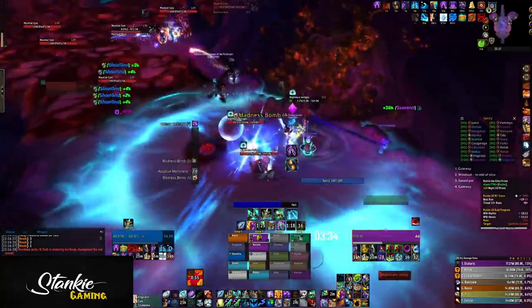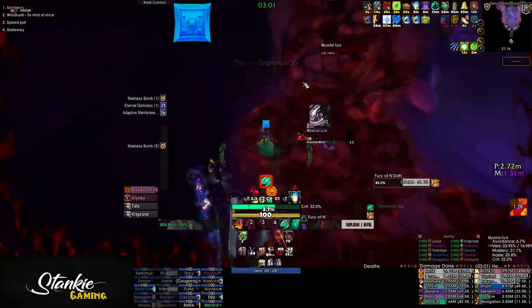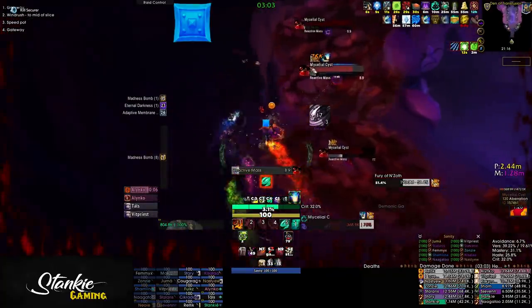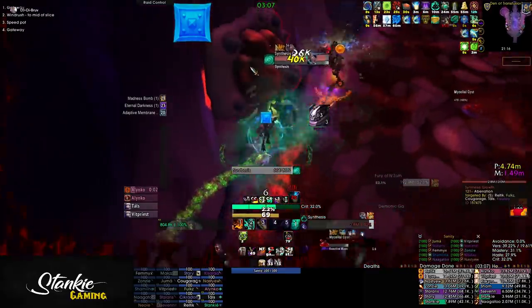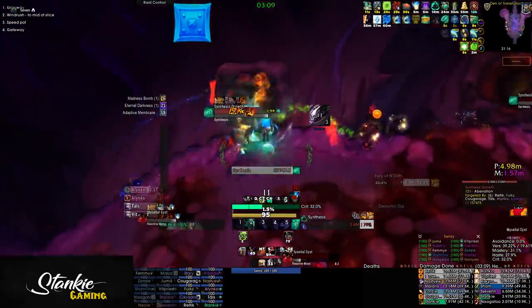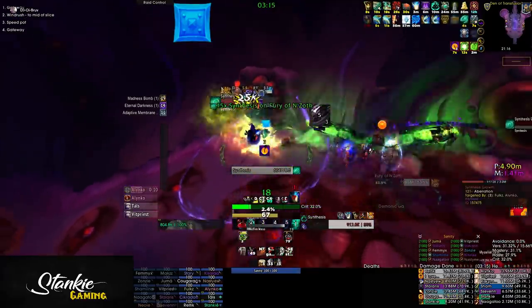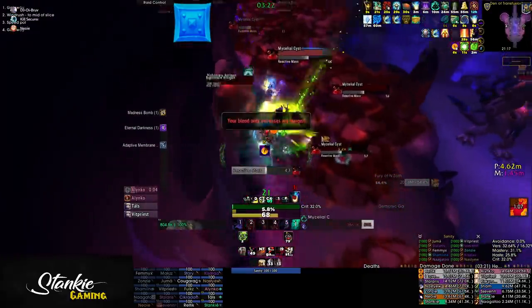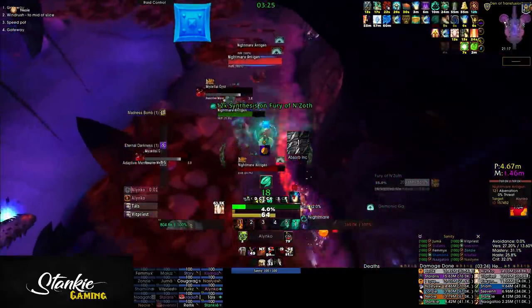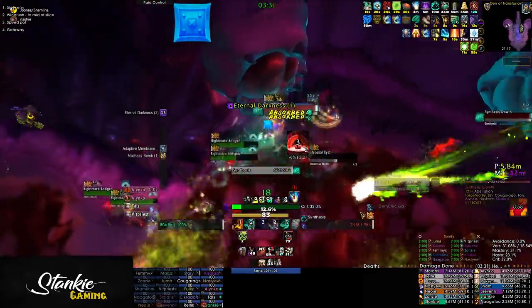As soon as you poke a cyst, its regrow timer starts. So you only want to nuke down cysts where you will be dealing with growths. On the left side, for example, we only hit the cysts that were close to the wall where the growths are. For the first two growths, we only attacked the cysts directly adjacent to them, leaving all cysts ahead of us alone.